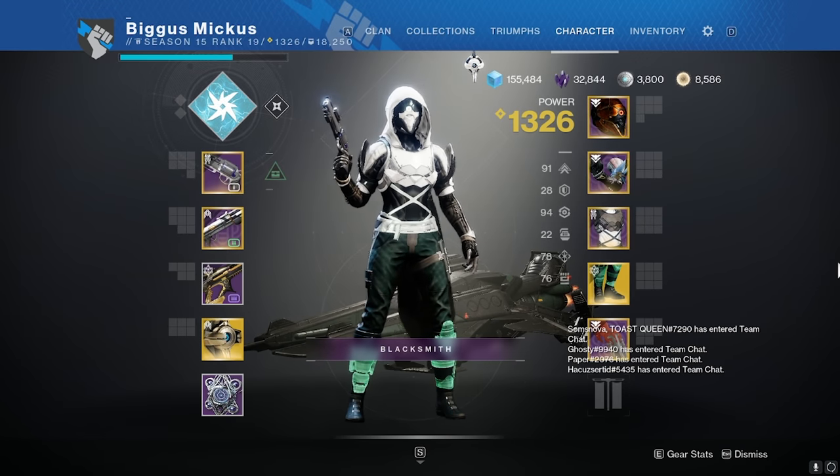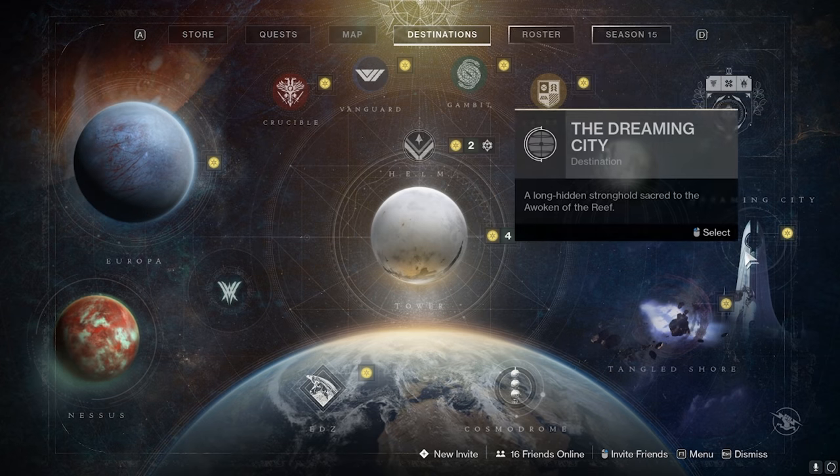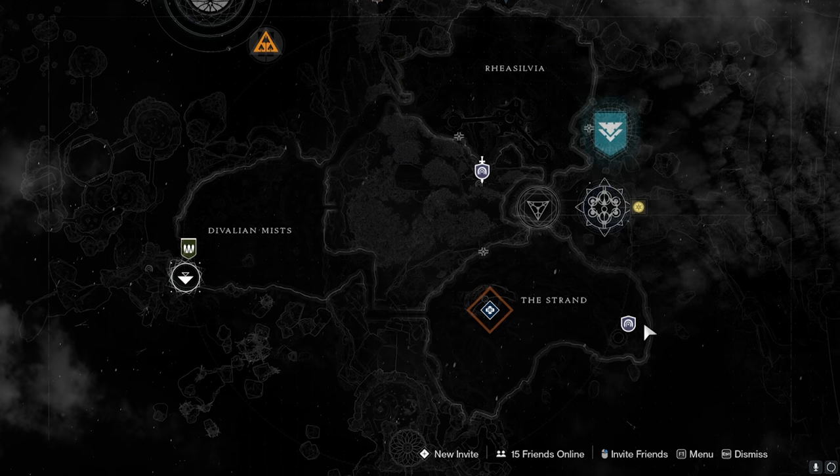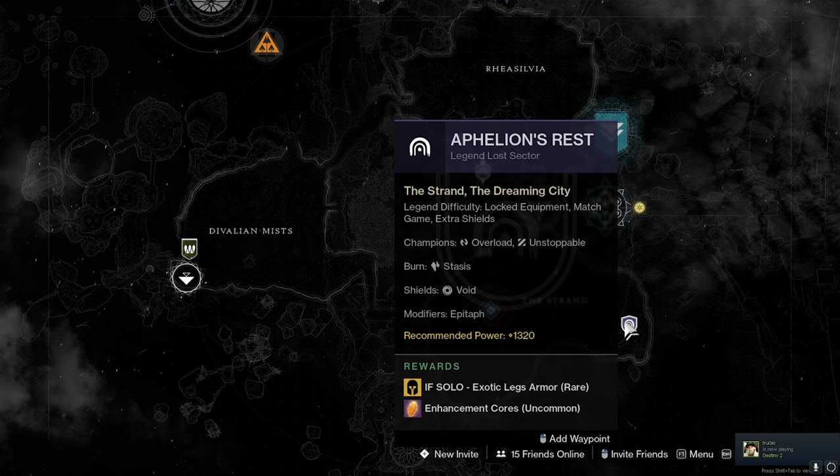What's up gamers, in today's video we're going to go over these new exotic boots, the Radiant Dance Machines. You get this from completing the Legend Lost Sector in the Dreaming City. It is 1320 light and you do have to complete it by yourself, so it is pretty challenging. The drop rate is not 100%, so it might take you a few times to get it.